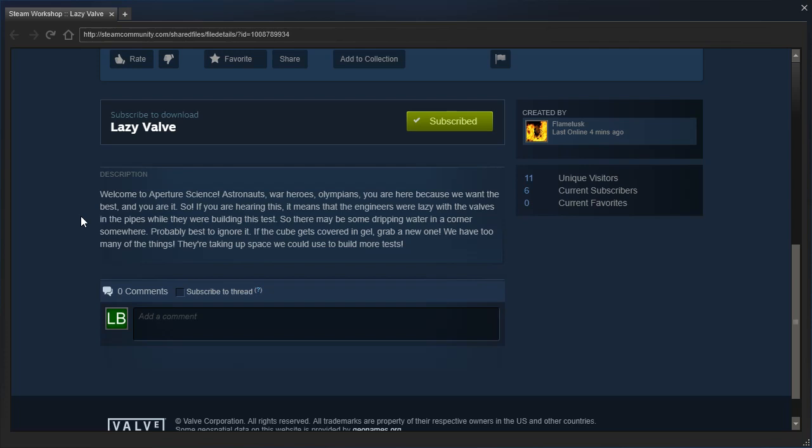Astronauts, war heroes, Olympians — you are here because we want the best and you are it. So, if you are hearing this, it means that the engineers were lazy with the valves in the pipes where they were building this test. So there may be some dripping water in a corner somewhere. Probably best to ignore it. If the cube gets covered in gel, grab a new one. We have too many of the things. They're taking up space we could use to build more tests.